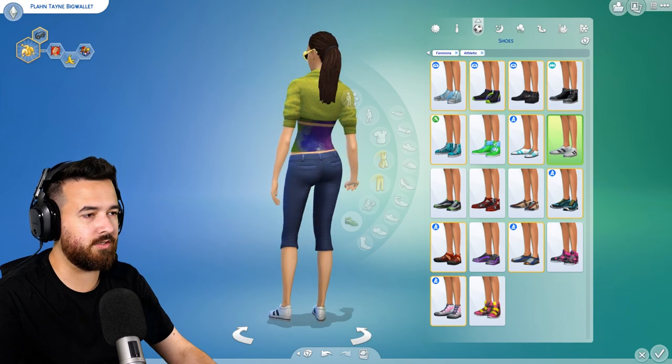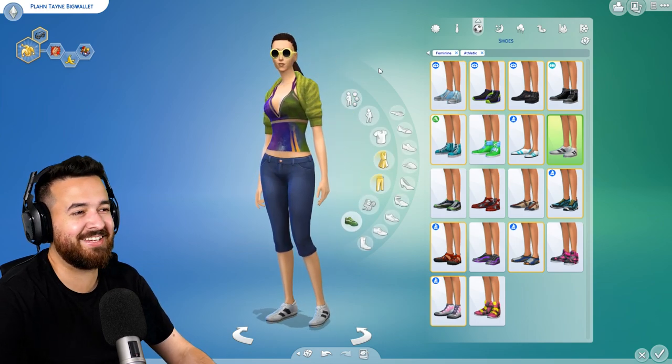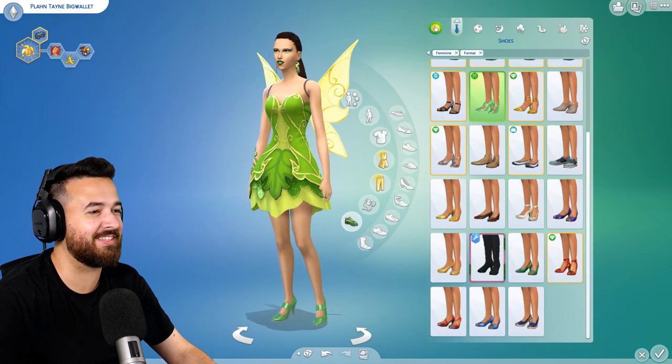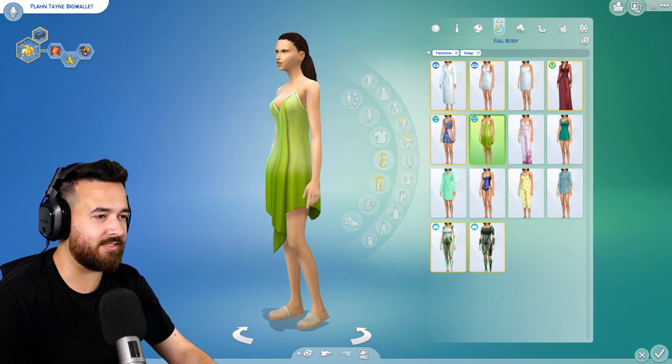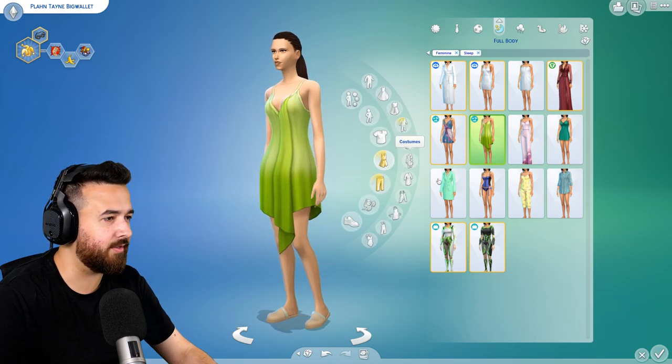Workout gear — oh, that's pretty good. I'm just having so much fun choosing silly outfits. I actually kind of like her everyday though — that's kind of fun. That's a really quite nice sleeping gown. It's kind of odd, but I kind of like it.